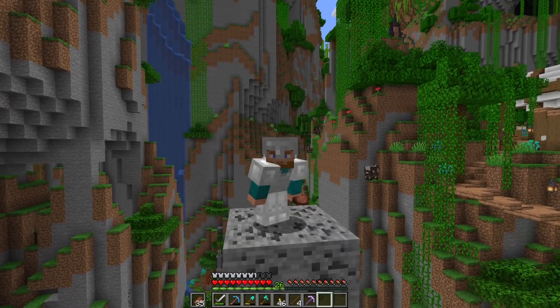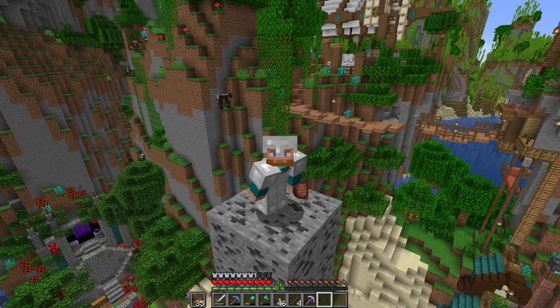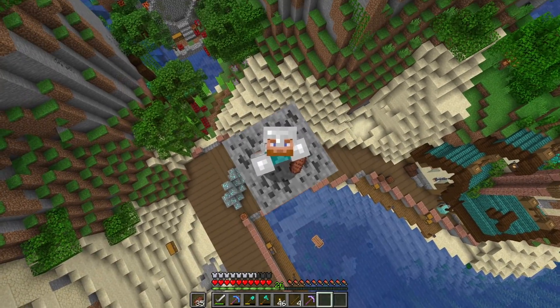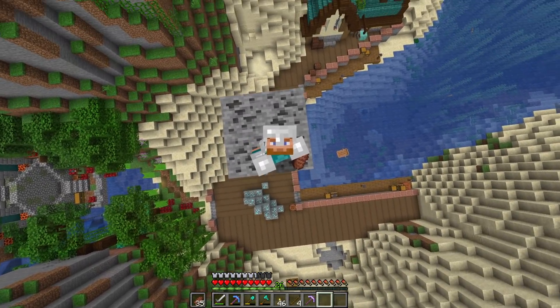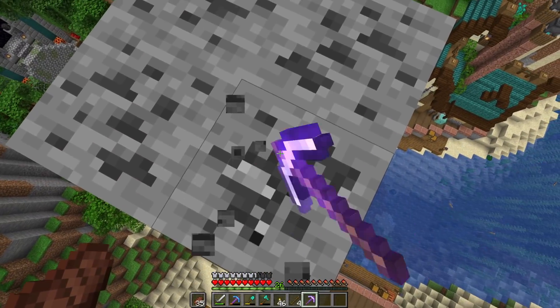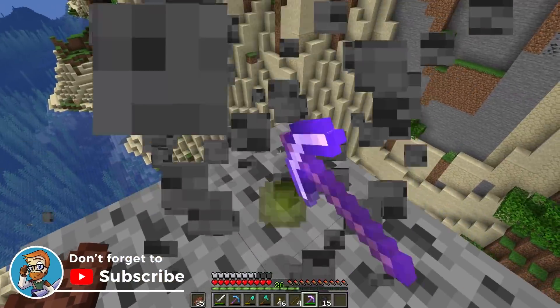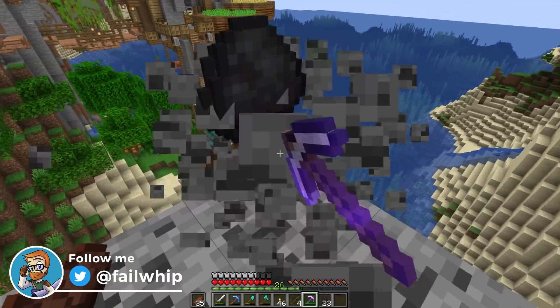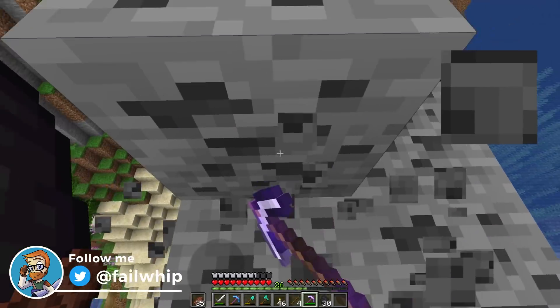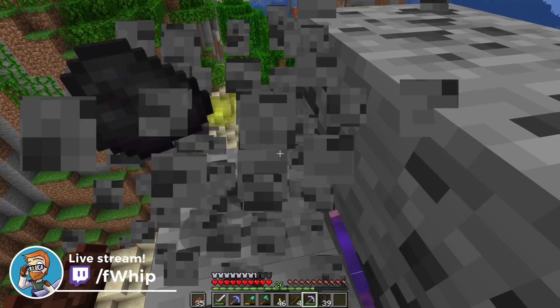Hey folks, fWhip here and welcome back to the Minecraft survival let's play. Today is episode seven and we're starting on top of a massive pillar of coal ore with a bunch of diamond ore down there too. We've got our new Fortune 3 iron pickaxe and it's time to take this thing all the way down. I need some experience so we can do some enchanting today.